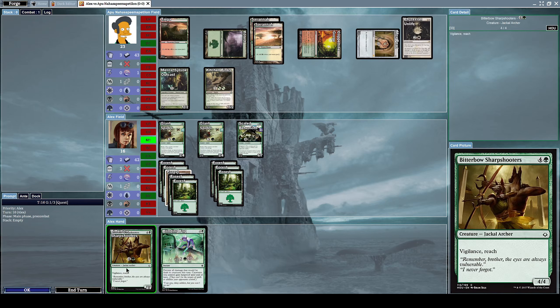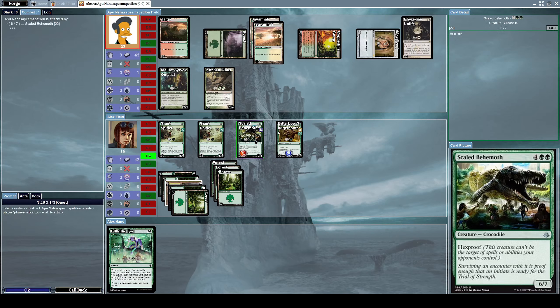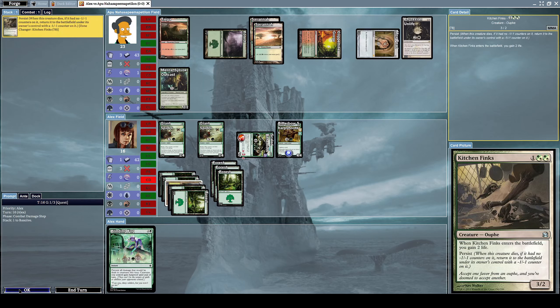Let's summon a Bitterblade Sharpshooter, which is a 4/4 Jackal Archer creature with the effects of vigilance and reach. Now let's attack him with Skilled Behemoth. He blocks us with his Kitchen Finks once again.